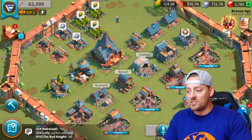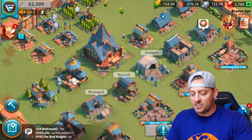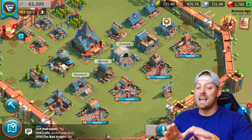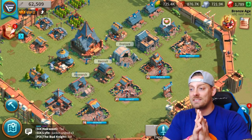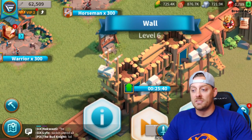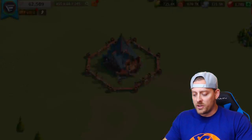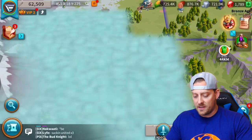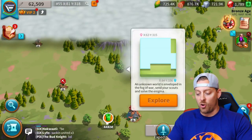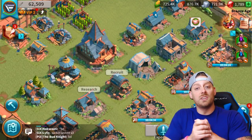Now let's look into my base a little bit. Currently I have things situated with my farms in the back, just trying to keep things neat. As you know from Clash of Clans, I like to keep everything organized. My wall is being upgraded to level 7 right now and I've got troops training everywhere. Let's send out some explorers to explore some areas. We'll use our second explorer to keep this world opening up - this world is just massive.